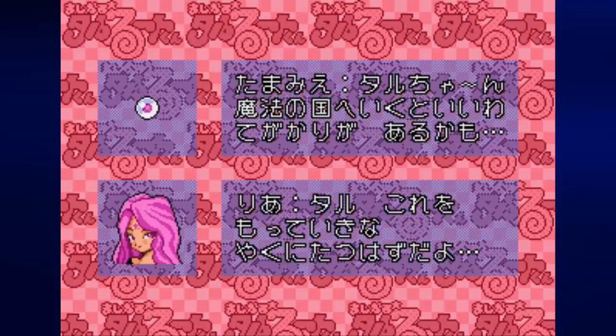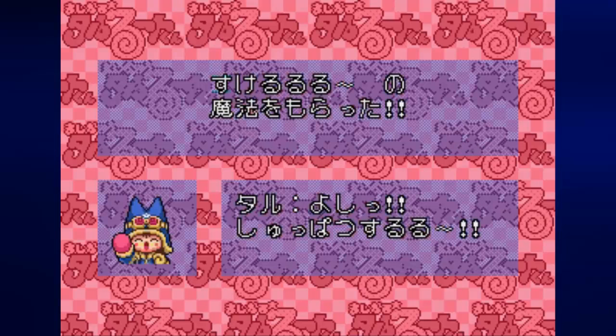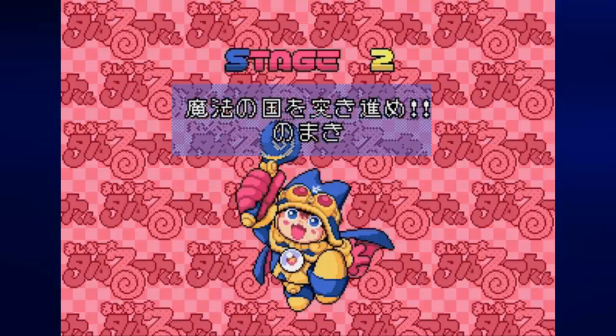Ria, this girl with the pink hair, will basically tell us about it. For being the first stage, we get this magic ability that allows us to be temporarily invincible for a short time. It allows us to pass through enemies and do things we need to do in case the going gets rough. Of course it uses one of your magic charges, so you have to be careful when you use it.